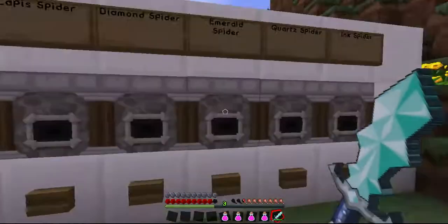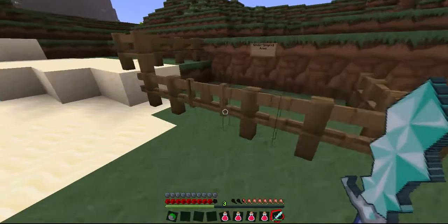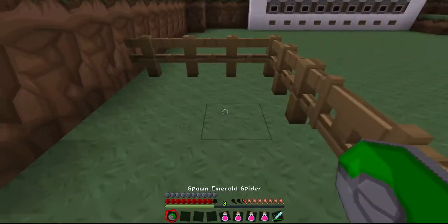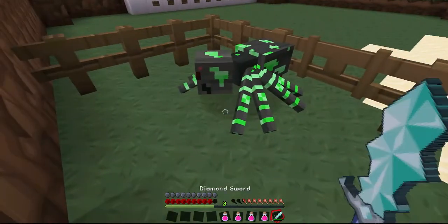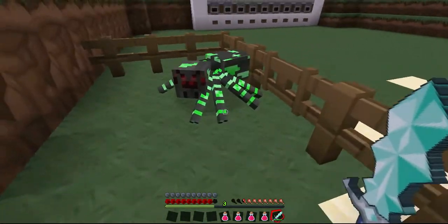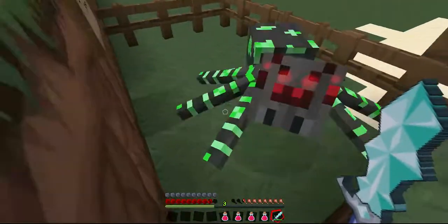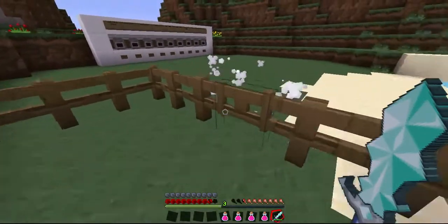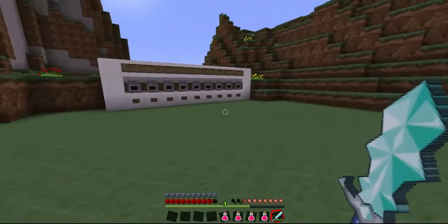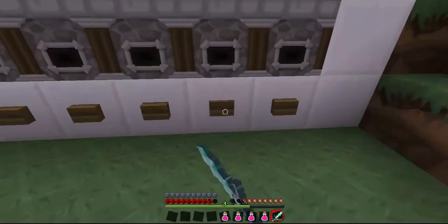The next one in the line is the emerald spider. This one is pretty good, because as you know, emeralds are really, really hard to find and they're not really useful. So making something that's rare, you should give some usefulness. It looks super cool — it has green stripes and all. Let's kill it. So it didn't give us any emeralds, but it probably does. If you download the mod and check it out, it should be pretty cool.